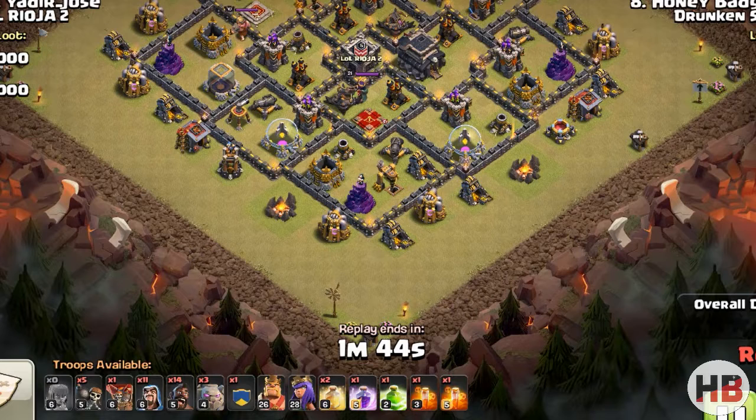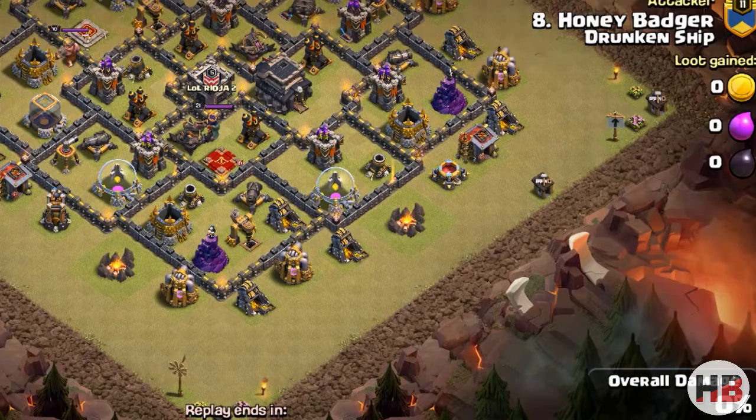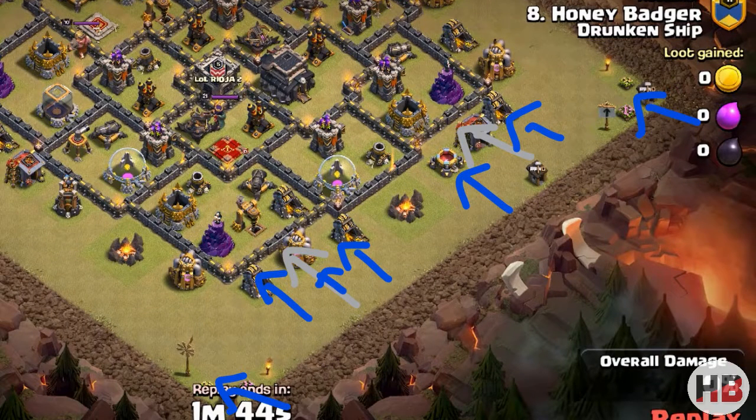Let's see how we will make a funnel on this base. We will be using three golems, a few wizards, along with heroes and clan castle troops for making the funnel and for a good entry into the base. Let's try to understand it with a short tutorial — gray color is golem and blue is wizard.